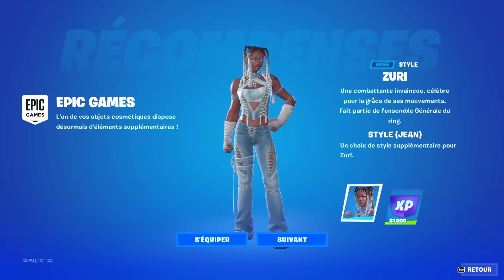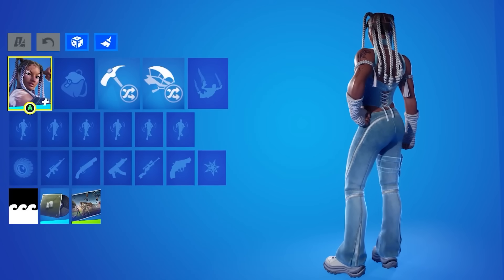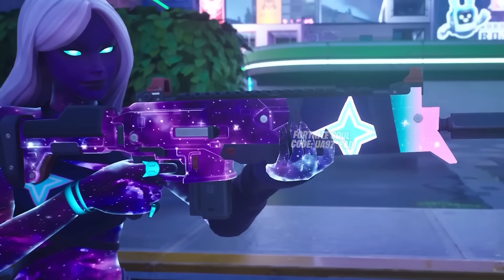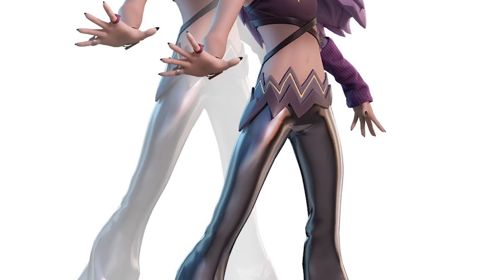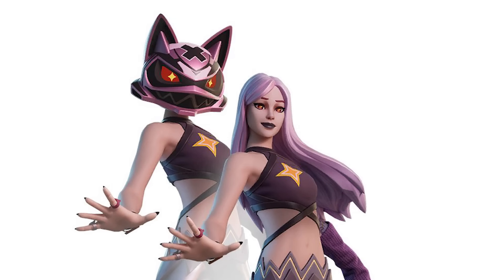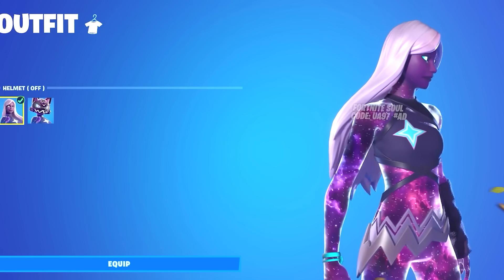If you own the Zuri skin already you'll get a free style for her. They also added a brand new variant for the Galaxy skin called the Galaxy Crossfade, which you could have won in the last tournament. If you don't have it, this likely means it's coming to the item shop very soon.